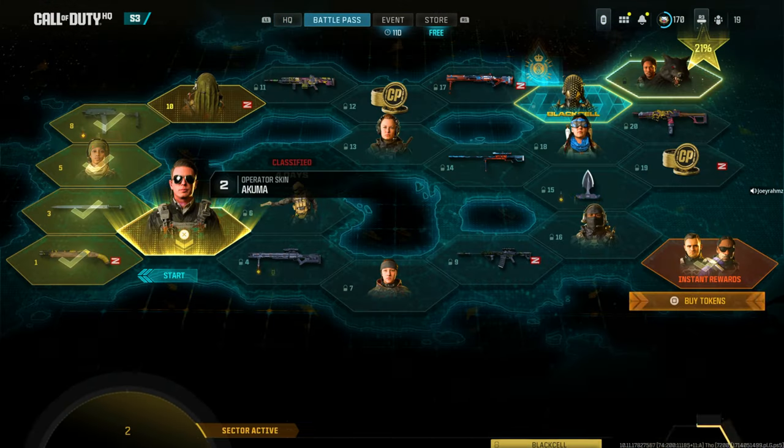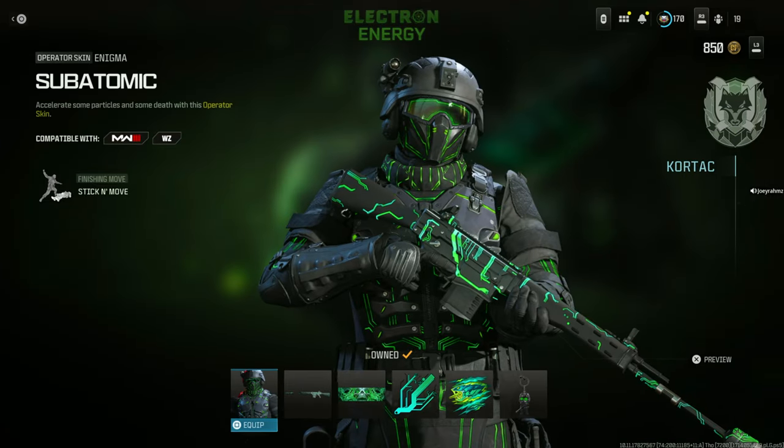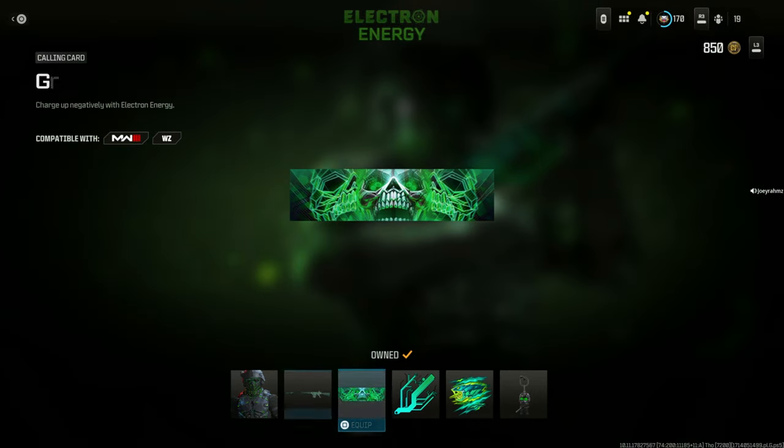Now that I've restarted the game, I'm going to go to the store and to the bottom right corner. I press 'My Bundles' and as you can see, it's right here — Electron Energy. This is exactly what it looks like; it's actually very nice. And you get a free weapon blueprint with it as well — the Death Conductor. Pretty cool.